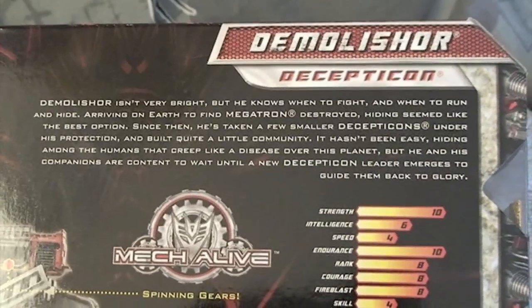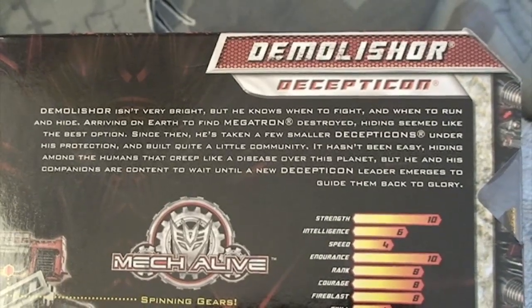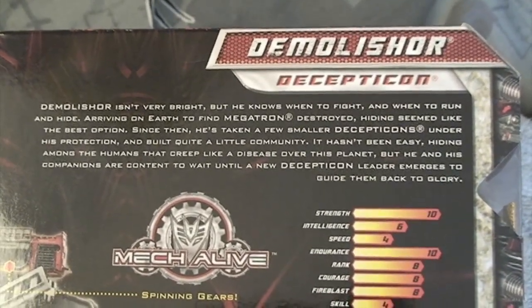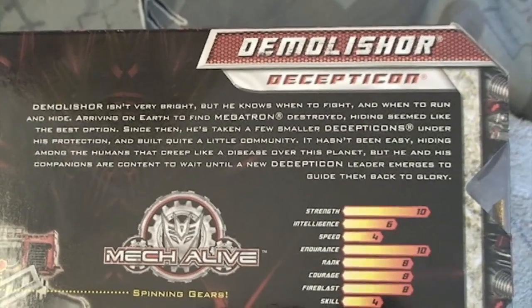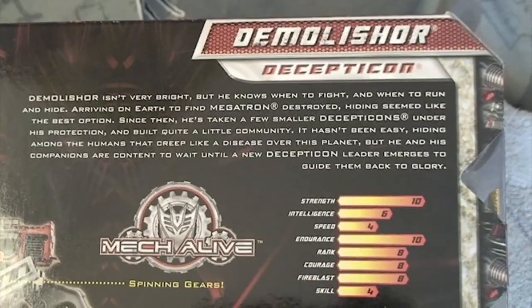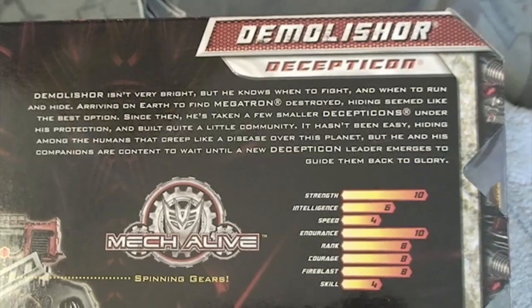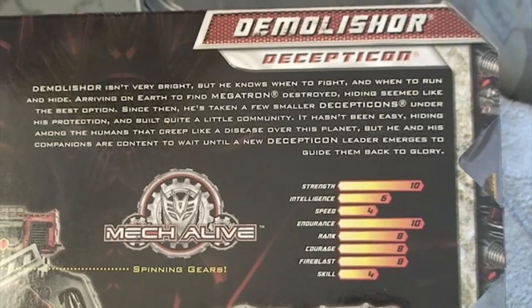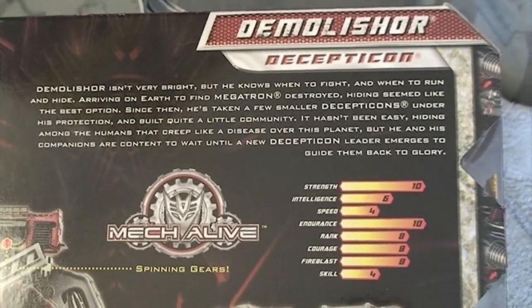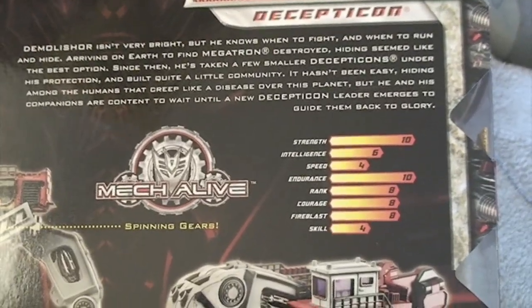Here's the story: Demolisher isn't very bright, but he knows when to fight and when to run and hide. Arriving on Earth to find Megatron destroyed, hiding seemed to be the best option. Since then, he's taken a few smaller Decepticons under his protection and built quite a little community. It hasn't been easy hiding among the humans that creep like a disease over this planet, but he and his companions are content to wait until a new Decepticon leader emerges to guide them back to glory.